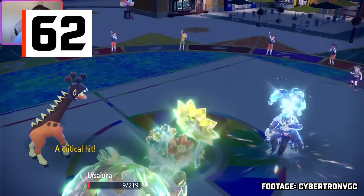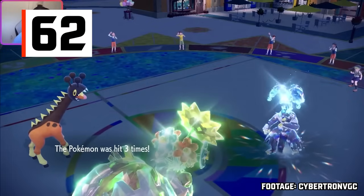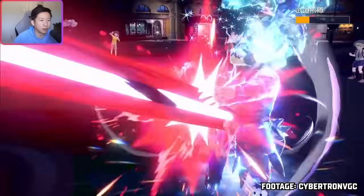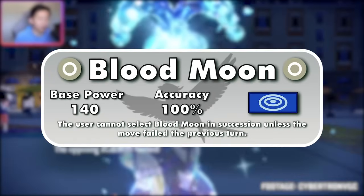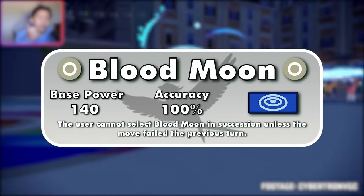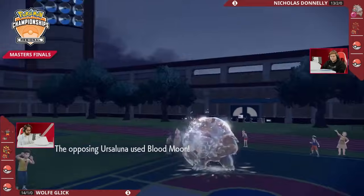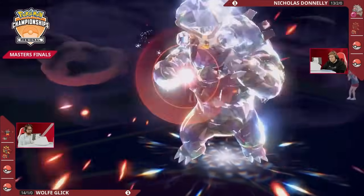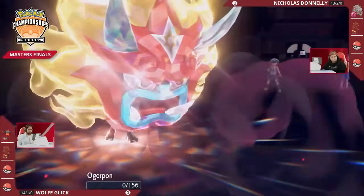Ursaluna, a Pokemon introduced in Legends Arceus, got a new form in the Teal Mask — the first Scarlet and Violet DLC. This form is named Ursaluna Blood Moon, and its signature move is Blood Moon. This move is a 140 base power, 100% accurate Normal-type special move with no drawbacks on the turn it is used. However, it cannot be used on the next turn — the problem being that if an opponent protects on a use of Blood Moon, you'll have to wait two turns before using it again.